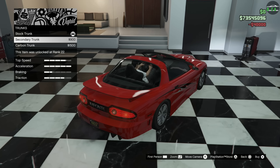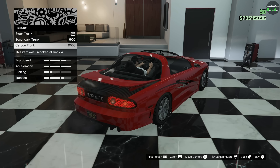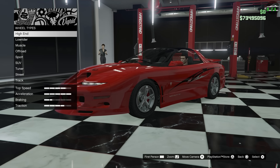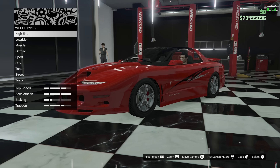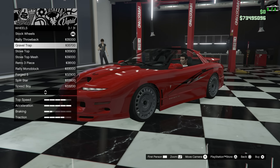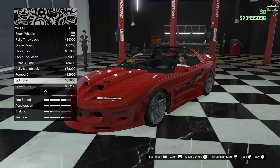For the trunk, there's a secondary and carbon option, but there's no point since we already got our traction benefit from the spoiler. Fun fact: the stock wheels on this car are from the Obey iWagon, an electric SUV. I don't understand that decision, but for wheels I'm going to the track category and throwing on the split star — I feel like these suit the car pretty well and give it a nice modern touch without going overboard.